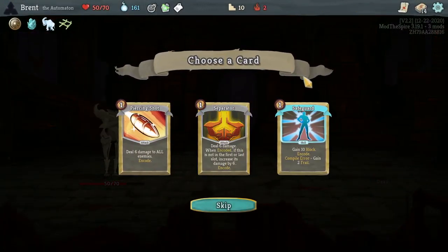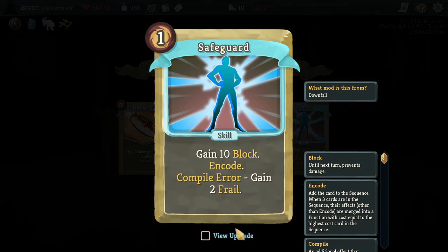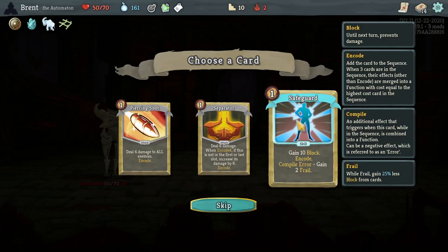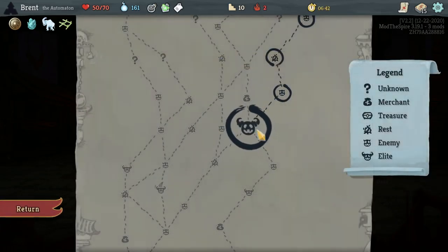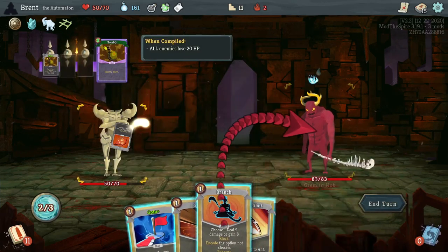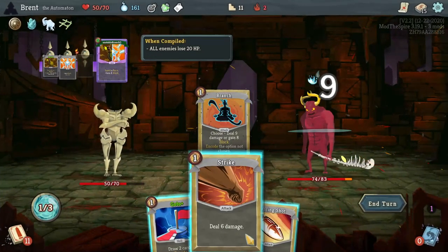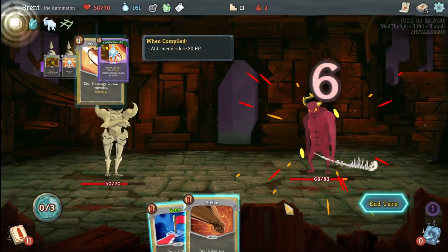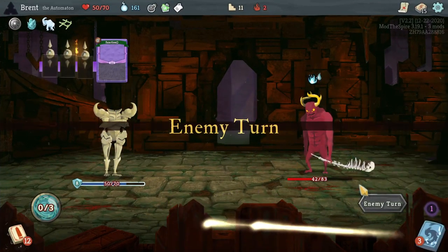We also did not take any more Regret. Ten block, encode compile, Frail, thirteen block. I think I'm good on this one — Piercing Shot, another AOE like that. Elite — Gremlin Knob, not really who I wanted to see. Do that, what's Encode? There's damage in there, we'll do this — try to hit him again. That's not too bad.